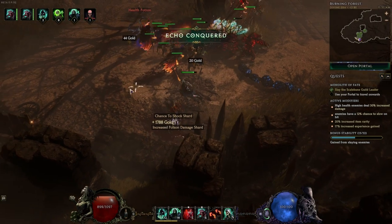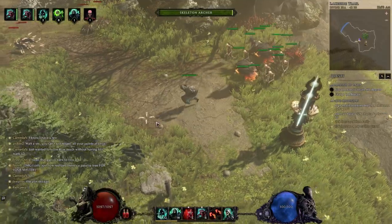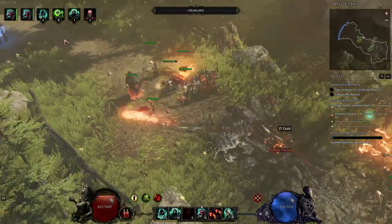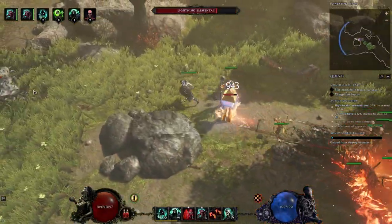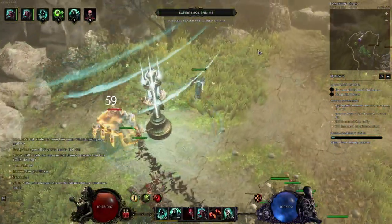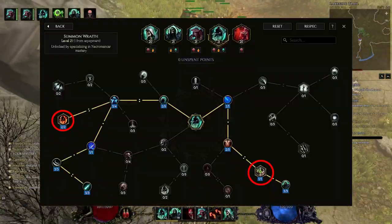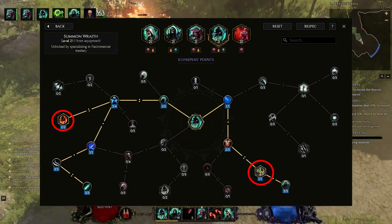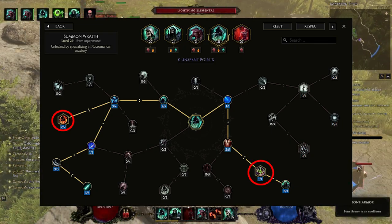The golems tend to be what clears out the trash mobs in the monolith most of the time, because I'll transplant onto a group of enemies. The boots buff I have that brings minions with me will usually bring at least one golem, and the golem will immediately slam attack on the group and start its fire aura, which will usually wipe things out. The last minion ability I'm running is wraiths — flame wraiths with twin spirits so that I have permanent wraiths instead of having to summon them constantly.